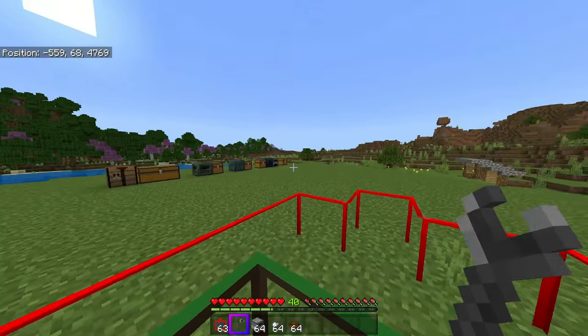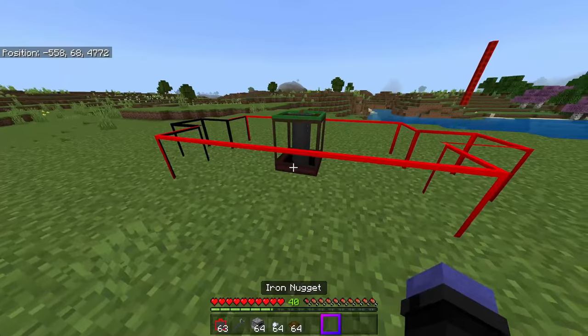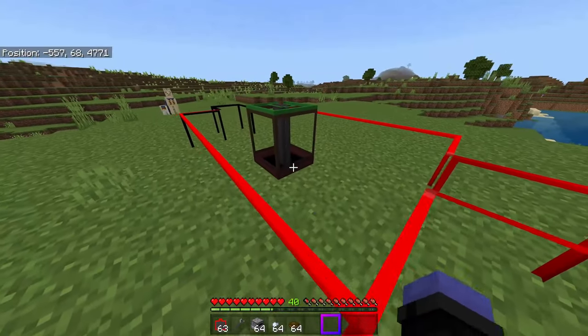It takes a second, but it will rotate. If you want to rotate it back, you can just break it and place it back down. To place it down, you actually interact on the block itself — this little hitbox down here.